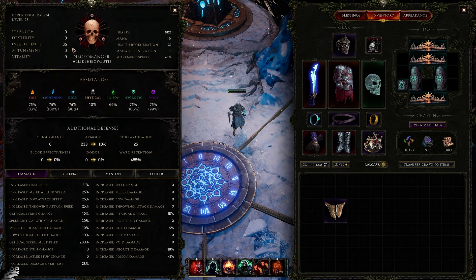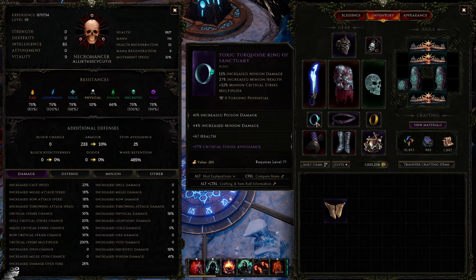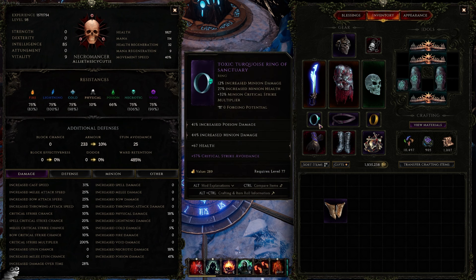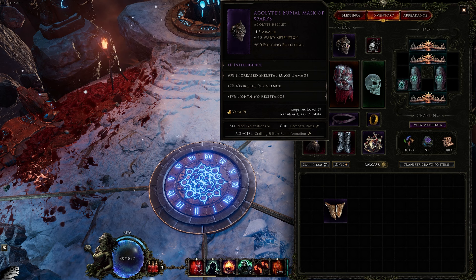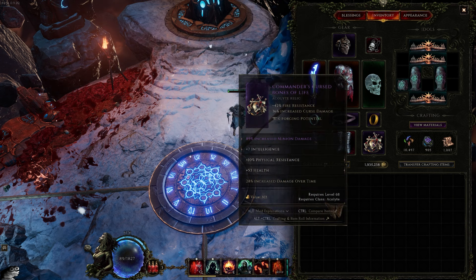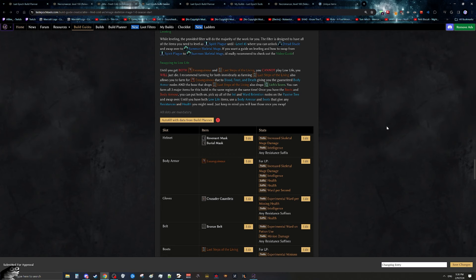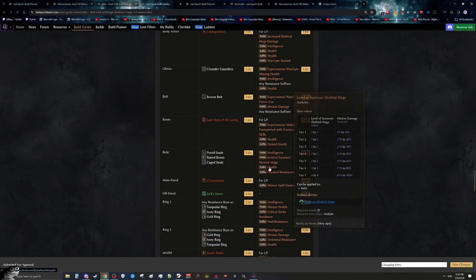Consider getting a blessing for critical strike avoidance and rolling critical strike avoidance on a ring or belt to become immune to critical strikes. Once playing low life, prioritize health everywhere. On your belt, rings, and helmet look for minion damage; on the helmet specifically look for Skeletal Mage damage. For your relic, ideally find a plus two to plus three extra levels of Skeletal Mage, but anything with minion damage, intelligence, and health works well. All gear details and ideal bases are covered further in the written guide's gear section.